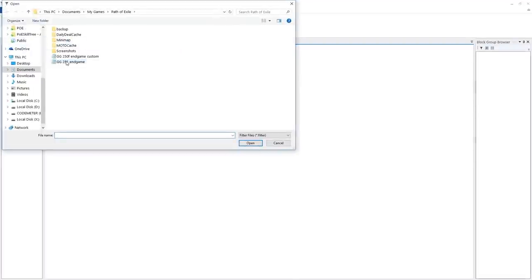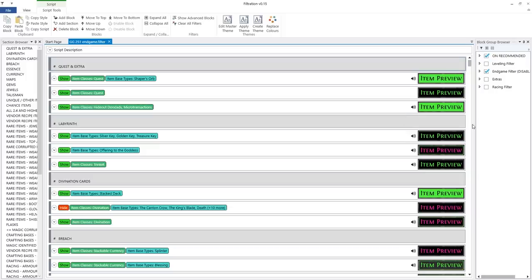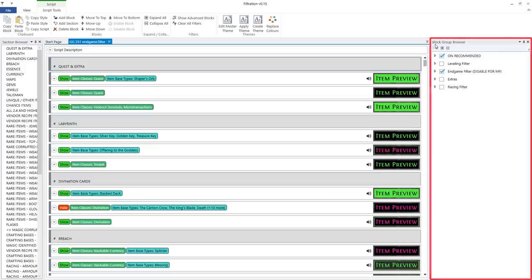Next, open Filtration. On the right side of your screen you should see a tab called Block Groove Browser. This is more or less all we need. Here we can go through all the options and enable or disable the things we want.